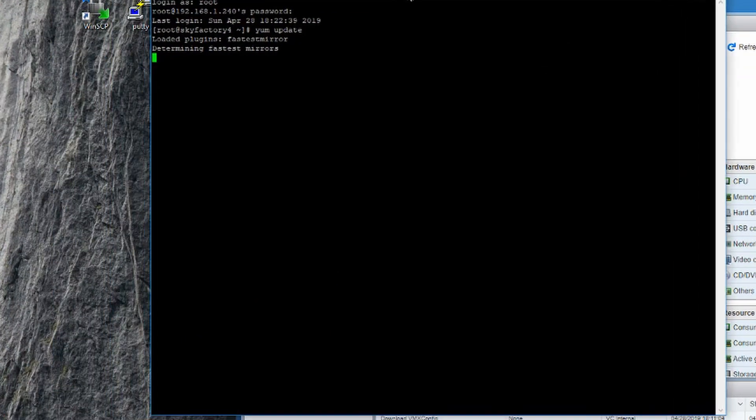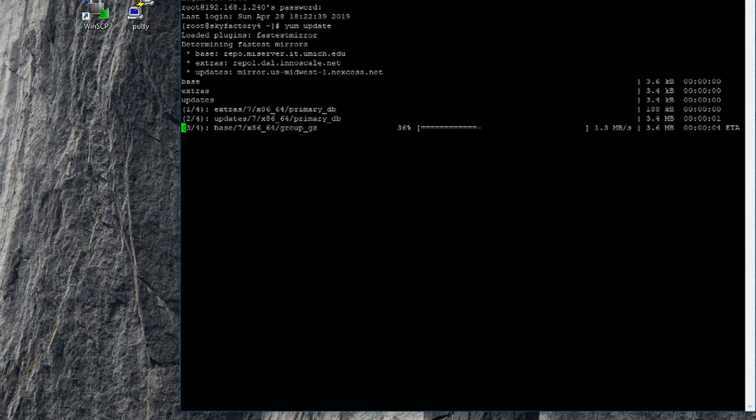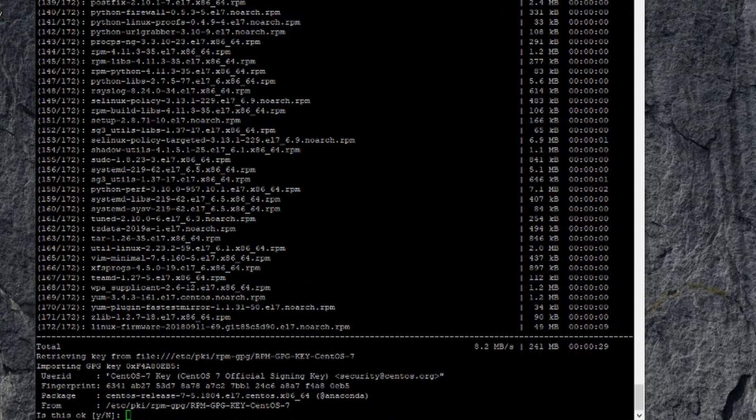This will scroll past lightning fast. It's basically checking for updates for all packages — even on this minimal install there are packages installed. This could take five to ten minutes depending on your internet speed and the speed of the machine. At the bottom it's going to say it's going to install 5 packages and upgrade 164 of them — 241 megabytes total. Just say yes when prompted.